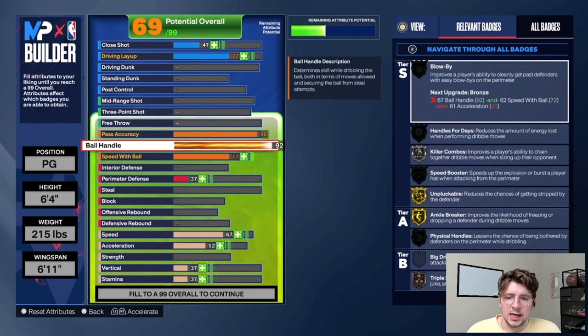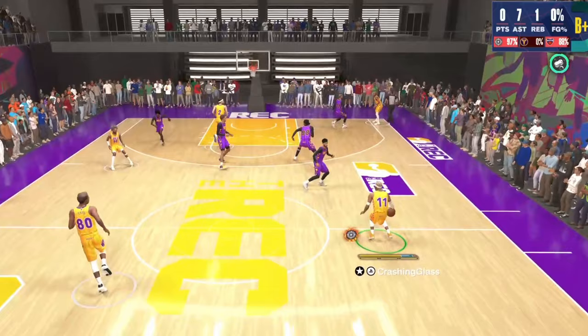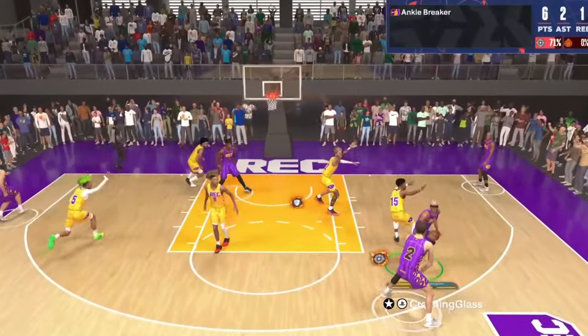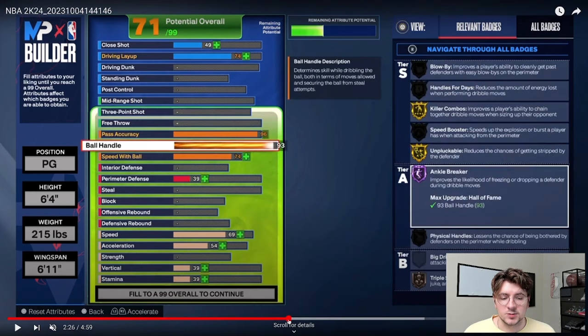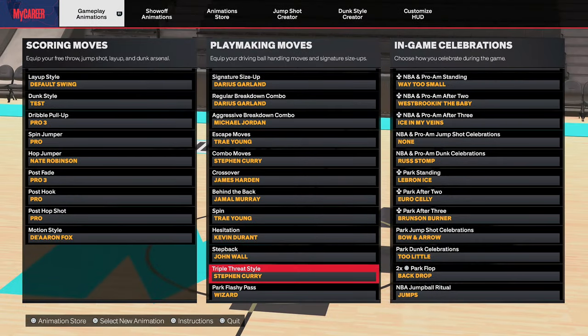Then ball handle — at 92 you get gold unpluckable, which is very good. But one really important thing: when you go past 92 and up to 93 ball handle, you get Hall of Fame ankle breaker. You'll be seeing some clips here of ankle breakers I've been getting. At 93 you also get gold killer combos, which is super important for this build. You're going to get all the signature animations you want other than Steve Francis.